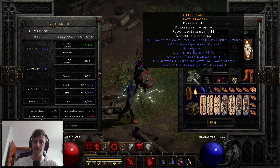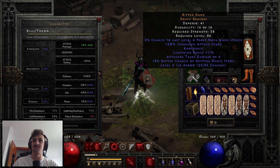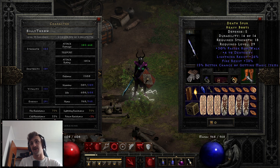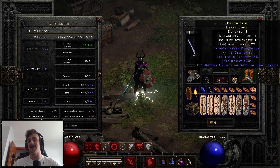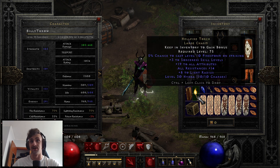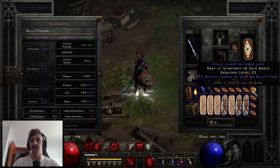I threw out all my chance guards but that would be a better upgrade for gloves. I've got these with a bit of attack speed, knockback, and 18 MF from what I've been using to farm. Last stream I ended up finding some boots in nightmare cows — 15 MF with dual res, 38 fire and 26 lightning, plus 30 faster run walk, which is brilliant.